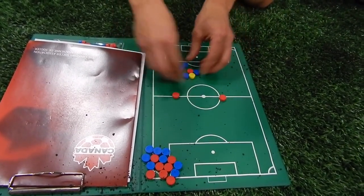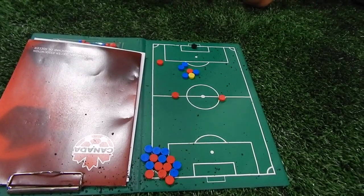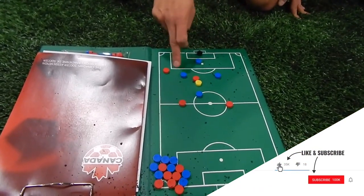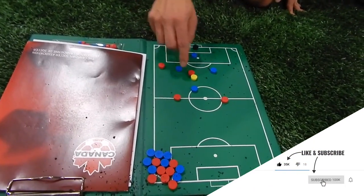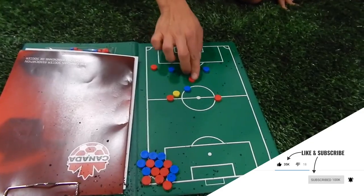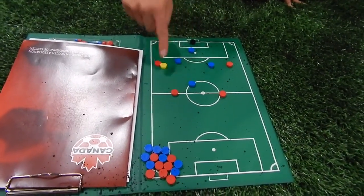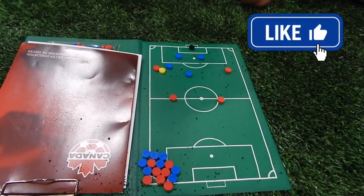If the ball comes in here, we swarm them. When you're in this shape, I'm saying don't man-mark, but you're still responsible for a man. So even though I'm watching the ball, I'm still aware of this guy, because if that ball gets shifted to him, I'm pressing and everyone else is covering in that diamond shape.